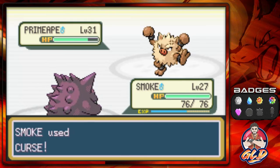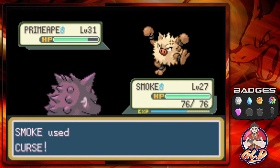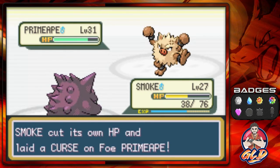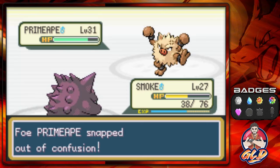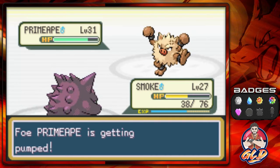Let's go ahead and use Curse Attack right here. As many of you guys already know, for Ghost-type Pokemon this means that it will take half its HP and curse the opposing Pokemon. Thankfully for us, this Primeape is only a physical attacker, so it won't do anything.